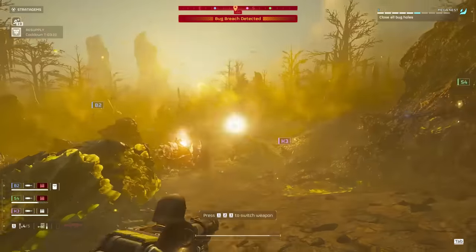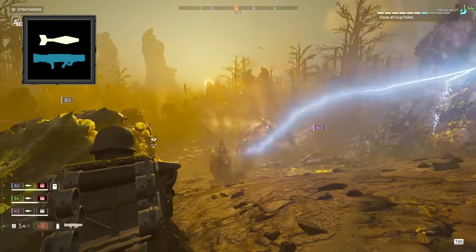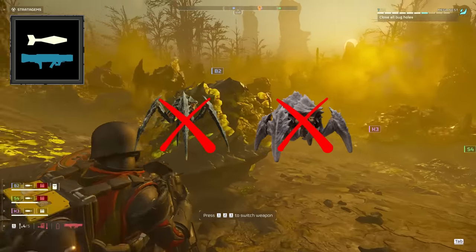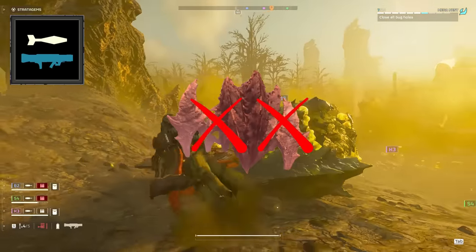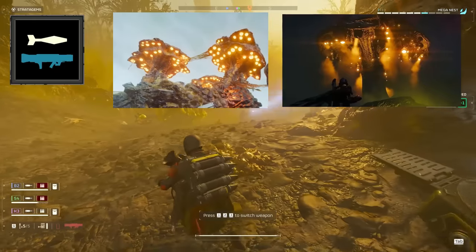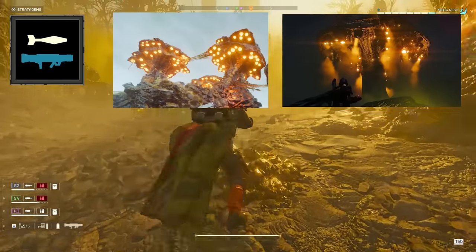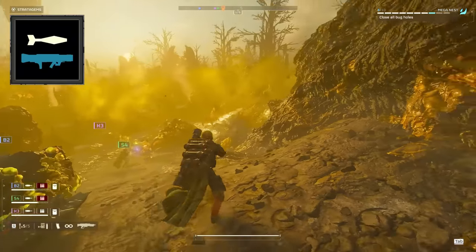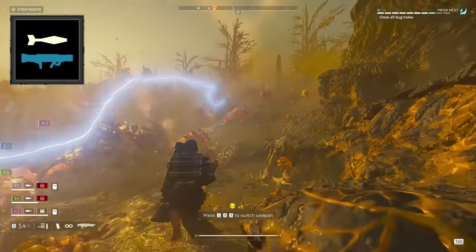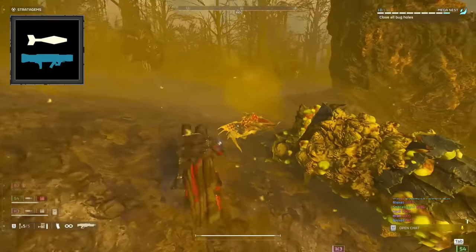The first new combination we're gonna look at is the Recoilless Rifle, Arc Blitzer, and Thermite Grenades. The Recoilless Rifle got a huge glow-up and now one-shots Behemoths and Bile Titans to the face, while also taking down Impalers in just two shots anywhere on their bodies. It can also take out Shrieker Nests and Spore Viewers with just a single shot, giving it a nice bit of extra utility. The only real downside is that we can't really use it against medium enemies, and it also isn't a very reliable source of stagger.